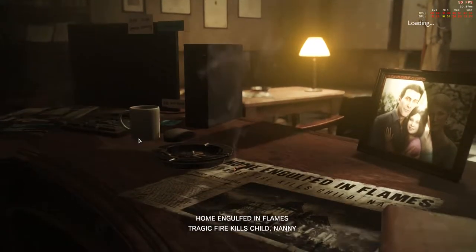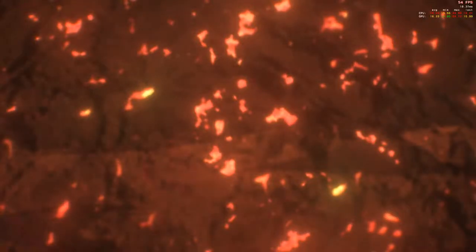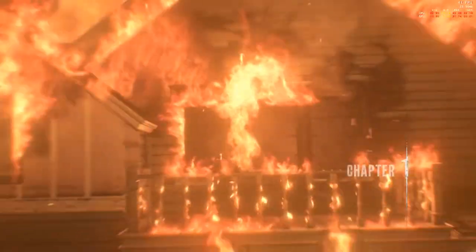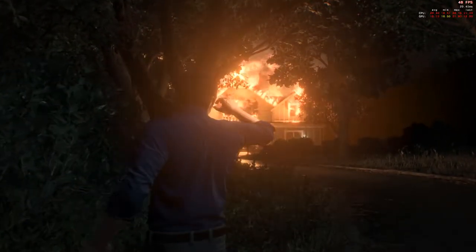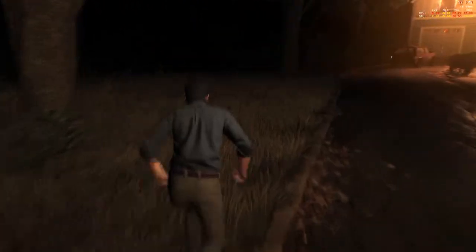Home engulfed in flames, tragic fire that kills child and nanny - yeah, remember that. Oh, what was that kid's name? It's going to drive me mad. Chapter one: into the flame. One thing I did notice is Sebastian controls a lot nicer in this one. He controlled like a massive elephant wading through treacle in the first game - it was actually really horrible to play - but here he actually feels quite nippy. I like it.